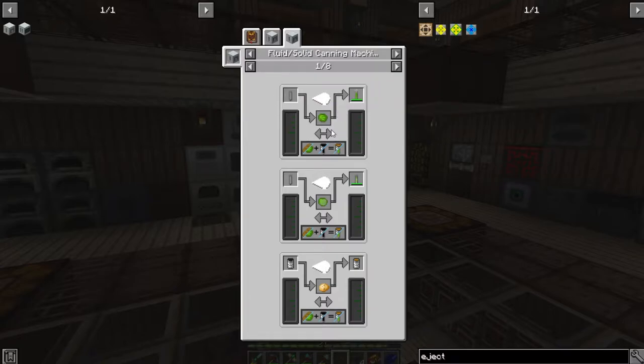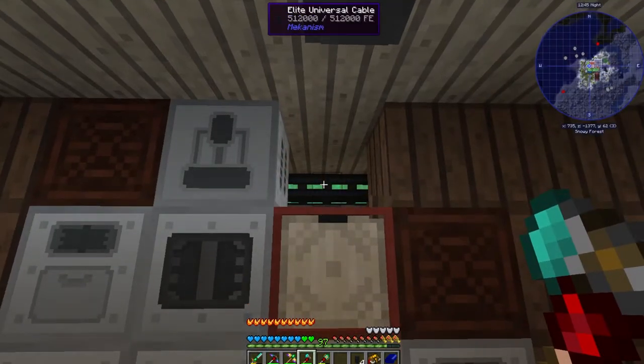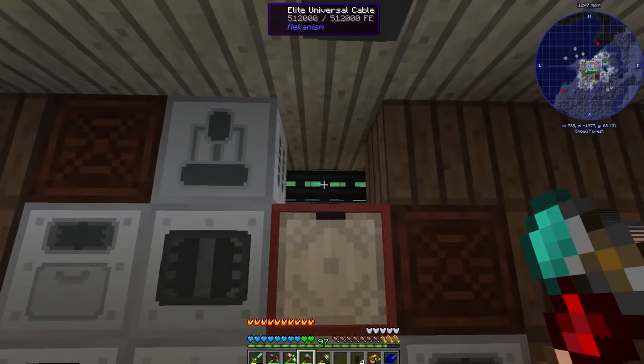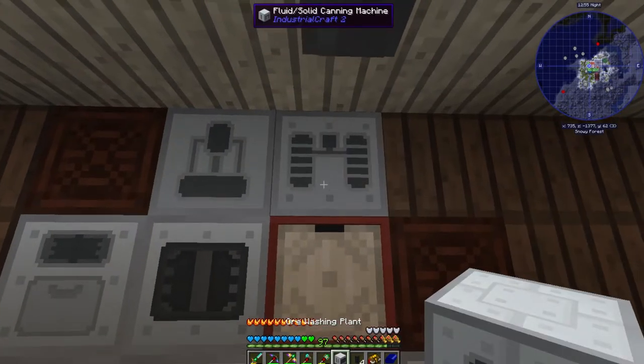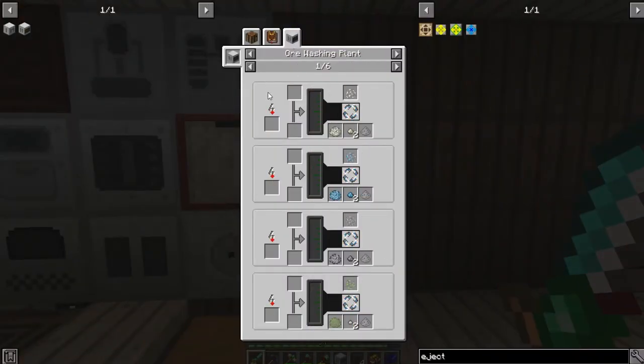For now let's just start with this. I'm going to put this in the wall — we're not actually going to use it right now, but this is what we will be using it for in the relatively near future to make fuel for a reactor. I also upgraded my universal cables while I was doing this. The interface looks exactly as you saw on the crafting screen, but we're just going to let that sit there for now.